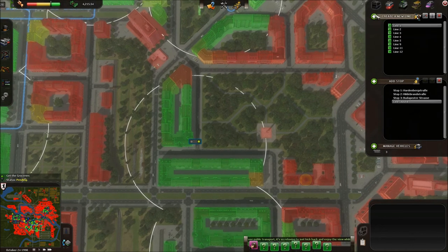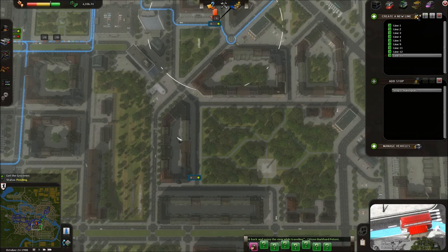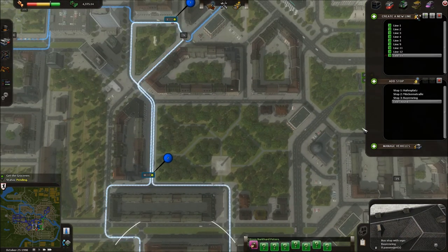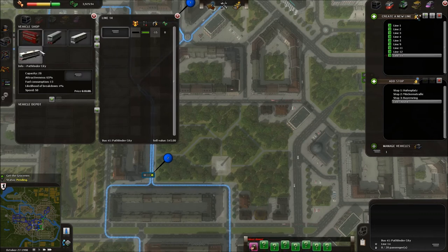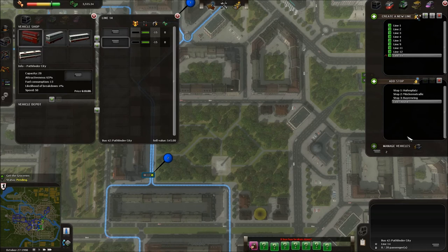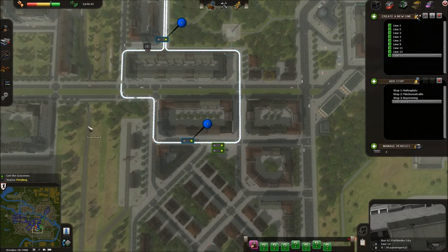I'll add that stop too, create a new line, add stop — down to here, down to this lady's apartment building, and straight back up again in a loop. I'll buy one more bus. Something I've noticed in the game: if you look at the video in high resolution, you'll see the likelihood of breakdown for this bus is 4%, whereas for every other bus it's 35, 45, 50%. This one has pretty much the same speed as the others, the second lowest capacity but still hardly small, and it's actually the most attractive of those buses as well. So there's pretty much no reason not to use this bus — I haven't used any other buses at all in this particular map.